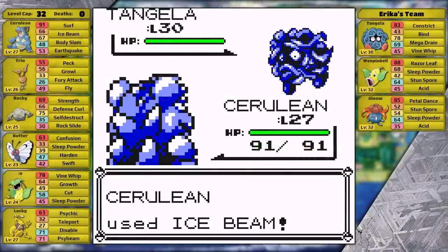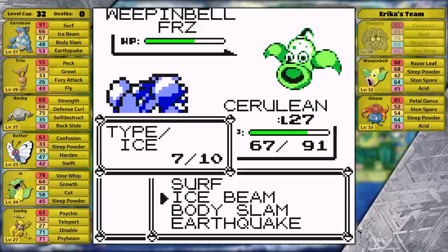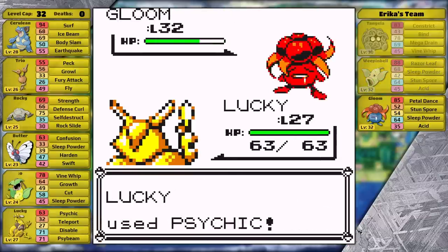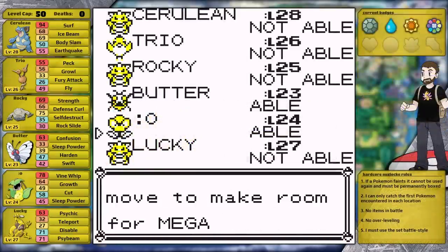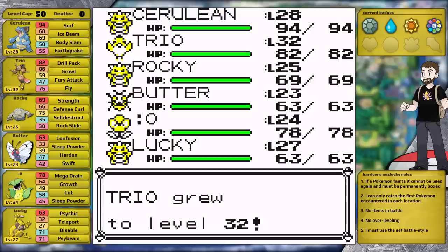I wanted a challenge here and decided not to use Rare Candies. I two-shot the Tangela. Next is Weepinbell — I freeze it with my first Ice Beam, getting the free KO. I switch into Kadabra because I thought it would be much better against the Gloom, and I was correct. I finish her off without any issues. My level cap has jumped up to level 50, which is in line with Koga and Sabrina's Ace. With the gift from Erika, I teach Victreebel Mega Drain in place of Vine Whip.